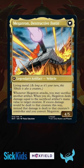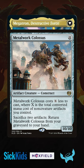Throwing big artifacts like Metalwork Colossus is perfect, especially since you can recast the Colossus from your yard and do it again. Or Spine of Ish-Sah, since it returns itself to your hand after you fling it.